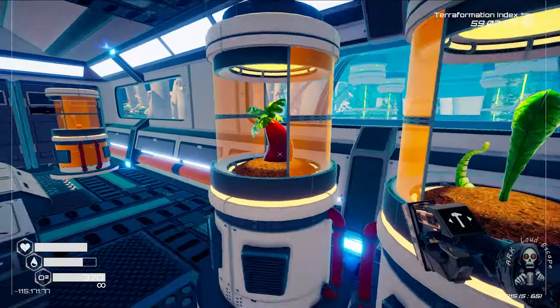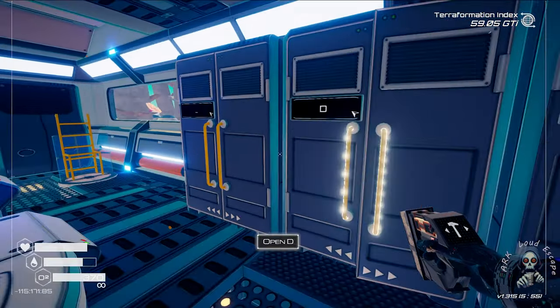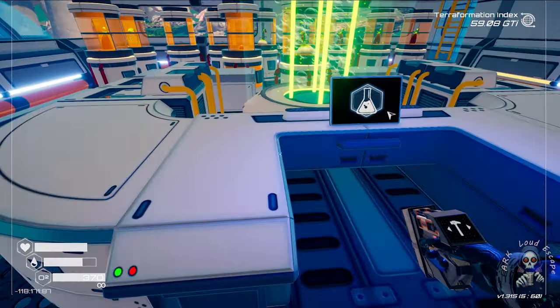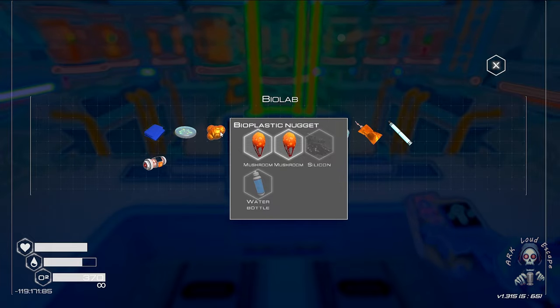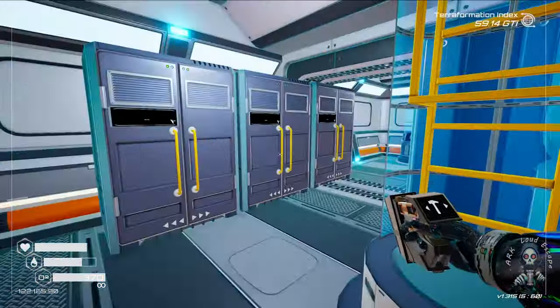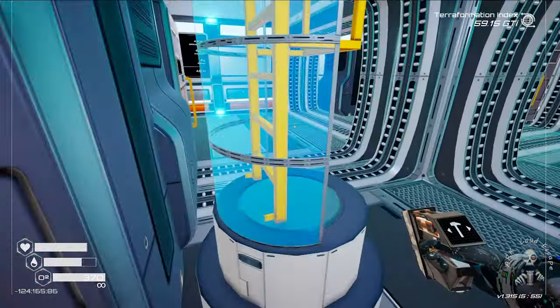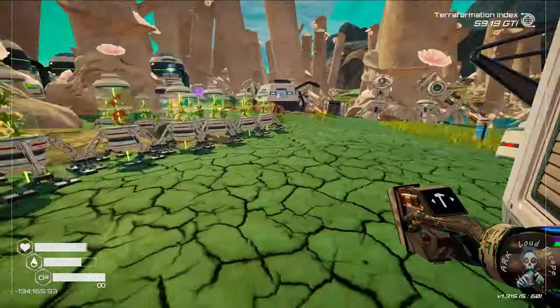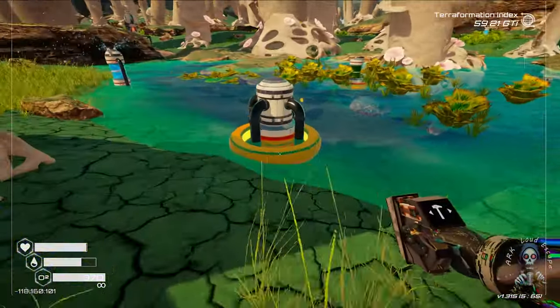Wood is critical now. The final piece of the puzzle is a sponge — the plastic thing. Two water and silicon. We are rich in silicon now. One, two — and water. Let's pick up all the water outside, give me it all.